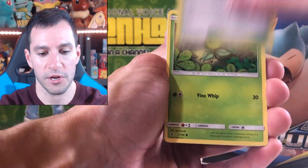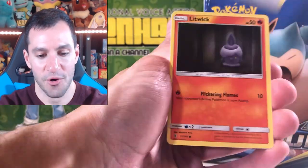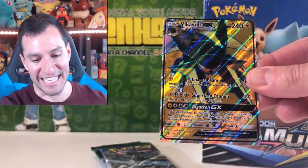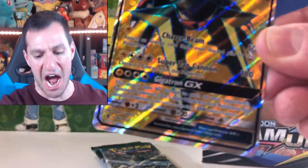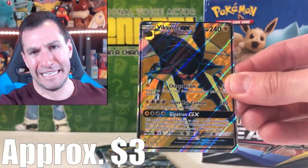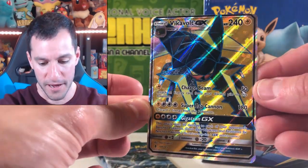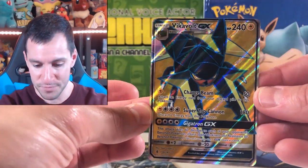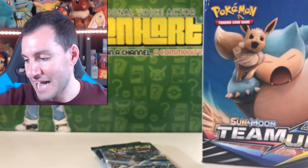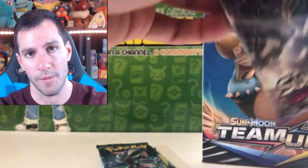Slowbro, Brooklet Hill, Bellsprout, Gligar, Geodude, Patrat, Litwik, Rescue Stretcher — and that's all. Oh gosh, oh my gosh — it's so off-centered. Hide your kids, hide your wife — that is the worst centering in a long time I've seen for a full-art card. But it's still a full-art so I'll be very happy about that. Vikavolt GX full-art! It took one pack. Even though that card is only worth like a few dollars, it's still a full-art and it's difficult to pull full-art Pokemon cards, especially in Guardians Rising with the pull rates for that set.